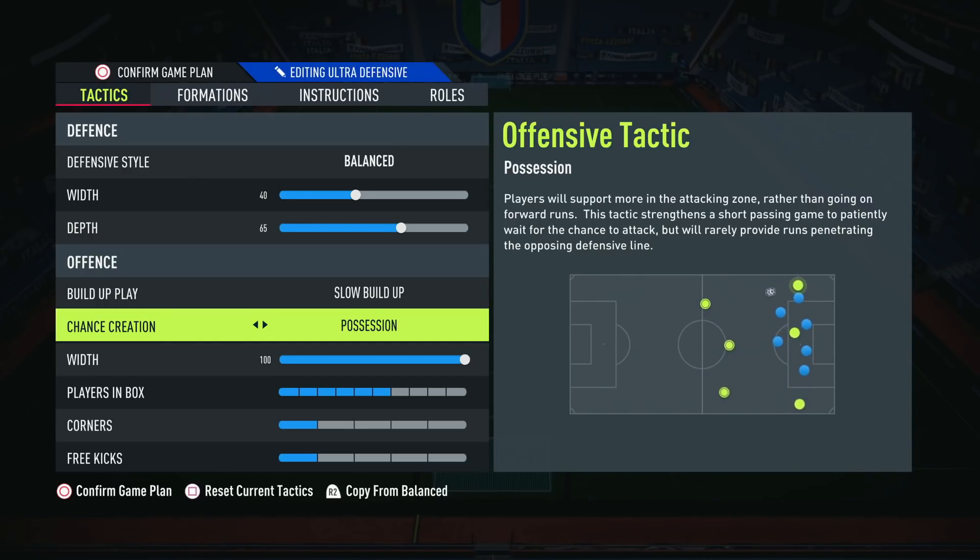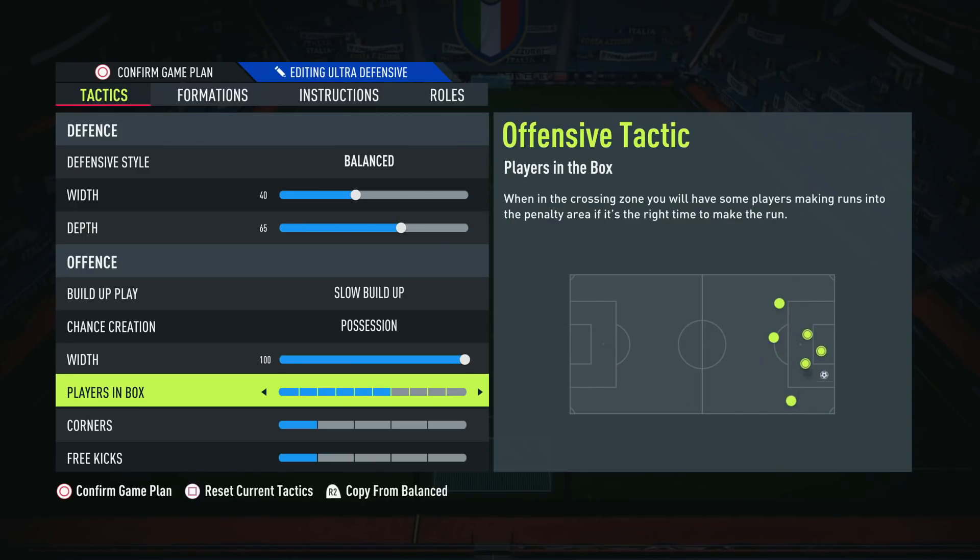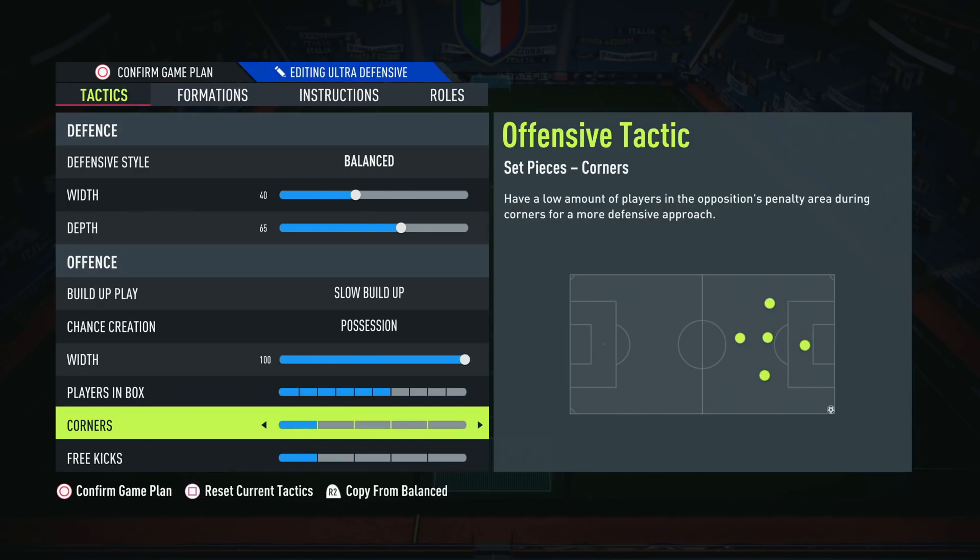For width, we're still playing on 100, because with the fullbacks going forward the wing backs are providing all the width. If you're playing stay back while attacking, I'd recommend having width only on about 60. For players in the box, we're on around 6 — just enough players getting in there to finish off chances. The midfielders will still stay on the edge of the box. For corners, we're on 1 because the new corner routine seems to be getting patched, so we're not doing 3 on corners anymore — this keeps us more secure on counterattacks.